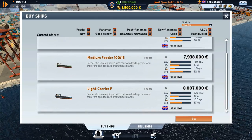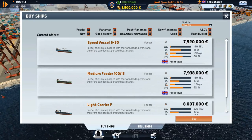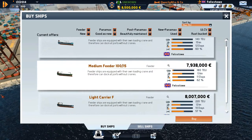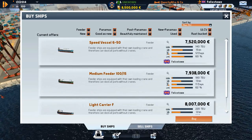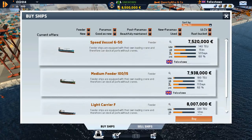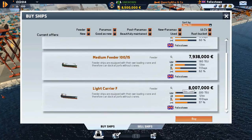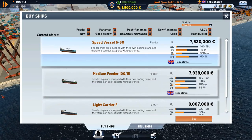The medium feeder isn't bad either - 140 tons isn't really a lot but the 220 is quite nice. Feeder ships are equipped with their own loading cranes so they can dock at ports without cranes. For now I think I'll buy the speed vessel - it'll save me a lot on fuel given its long range, and it doesn't cost as much as the others, leaving some money left over.